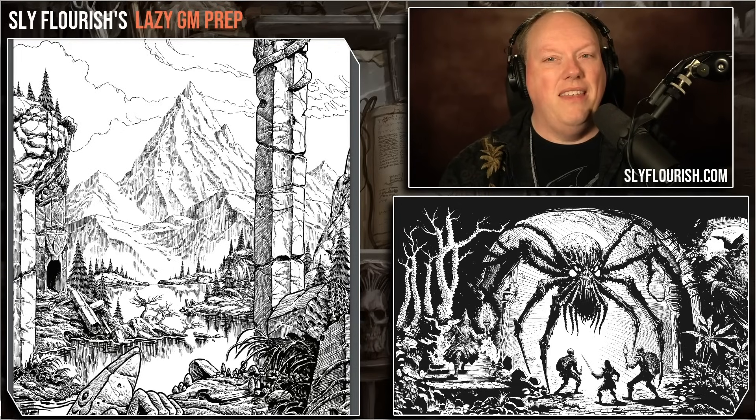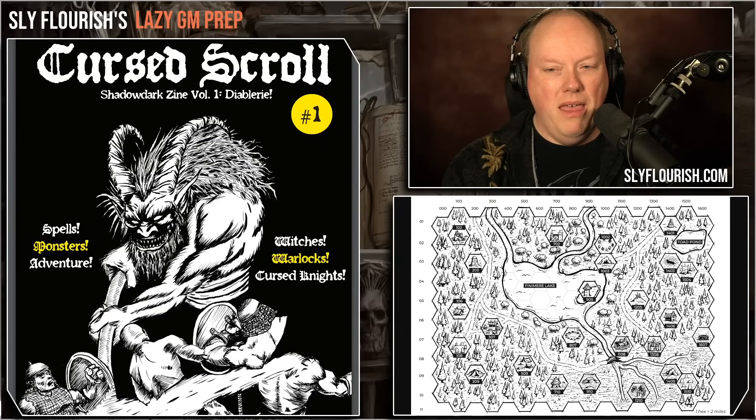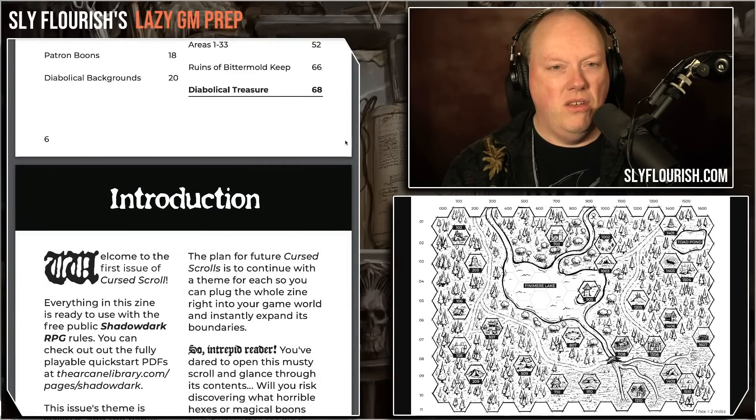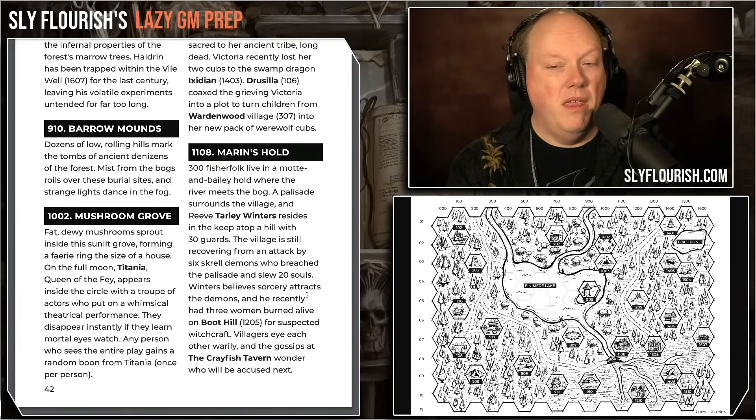So where did things end? The characters are getting close to 6th level. We're running the Gloaming and they have now reached area 1108 — Marron's Hold. One of the interesting things is the world has been evolving based on the things the characters have done. How the world has changed based on their actions is interesting to wrap around new places.